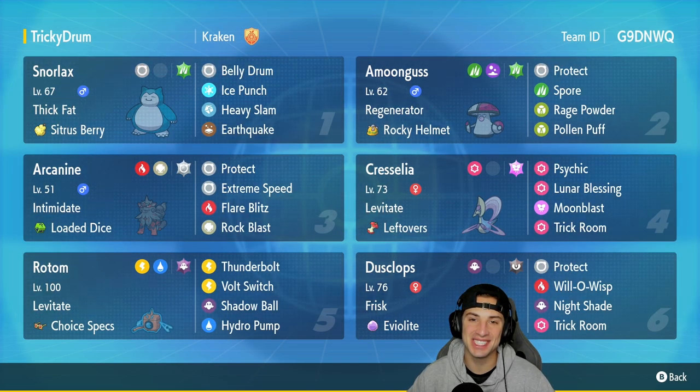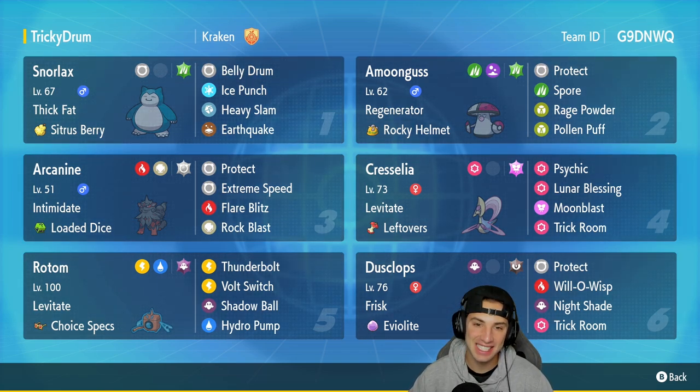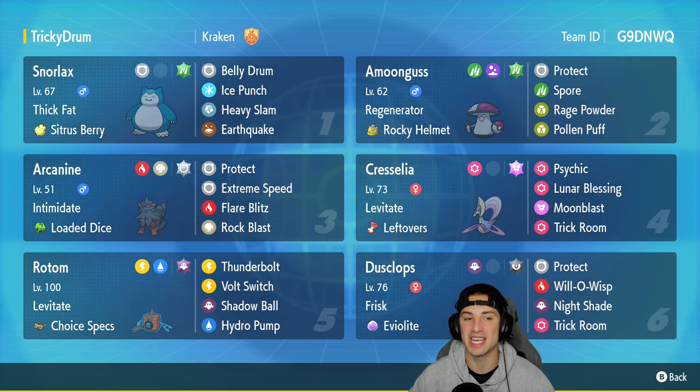What's going on YouTube, Jeans here back again bringing you guys more competitive battles for Pokemon Scarlet and Pokemon Violet. In today's video we are showcasing a gen one favorite — we got ourselves a belly drum Snorlax trick room team that also features Eviolite Dusclops, who is back returning into the game.